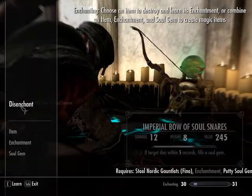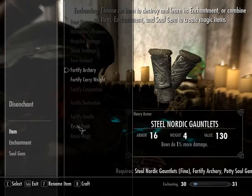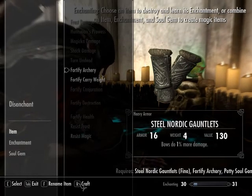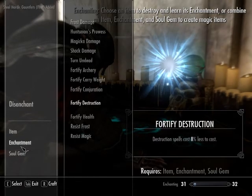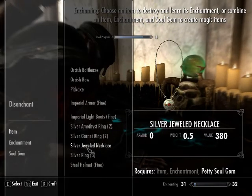Put this on the petty soul gem. Oh, I can put it on there. Save that. That's a decent enchantment, but keep studying — you've only scratched the surface.